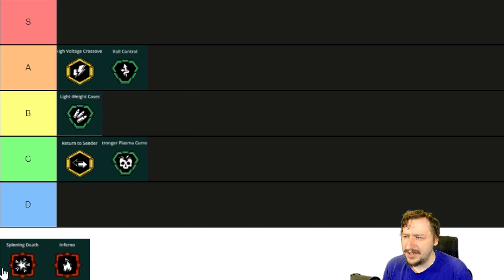Up next we have Spinning Death. This one is a super fun one. It gives you two and a half times the projectile's lifetime and the width is much wider, and when you fire your Breach Cutter the lines are spinning. I found this one to be best if you go with the three-line configuration — it makes it the most consistent to hit enemies. However, it lowers your damage per second by a lot, halves your maximum ammo, and cuts down your magazine size by a lot. It can be really good against crowds or something like a Mactera swarm, but it comes with a lot of cons and is much more difficult to use than High Voltage Crossover, Roll Control, or Lightweight Casings, which just give you a bonus and let you use the gun the same way.